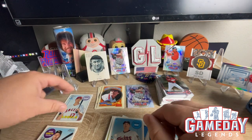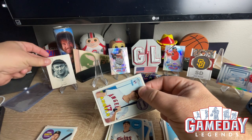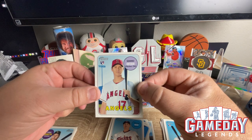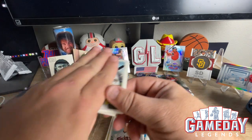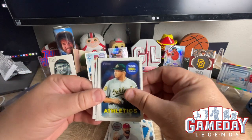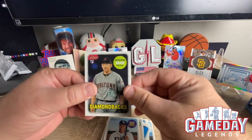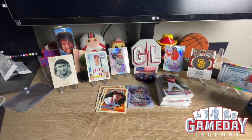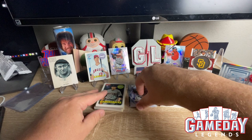We just hit an Ohtani rookie card — let's go! Oh my gosh, wow — let's go! That is freaking awesome! That is crazy. I don't have any sleeves with me — shoot. We're delicately gonna put him right here where the top loader is. I cannot believe we just hit an Ohtani rookie. Are you kidding me? That is super awesome! Whew, okay — that just paid for a lot of boxes. And Harano. I don't know much about him but man, that was crazy awesome.